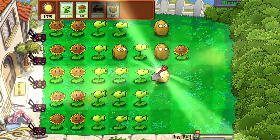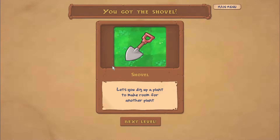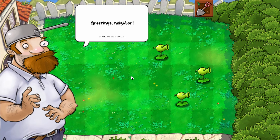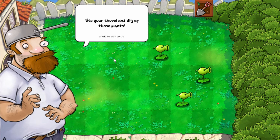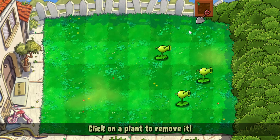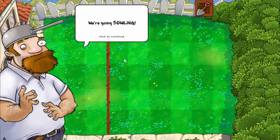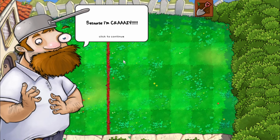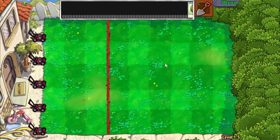We got a shovel. I think we can finally dig stuff up now. Oh, I get a tutorial. The name's Crazy Dave, but you can just call me Crazy Dave. Listen, I've got a surprise for you but first I'll need you to clear my lawn — use the shovel and dig up those plants. Let the digging commence. Okay, that was easy. Now for the surprise — we're going bowling! Here, take this walnut. Why'd I put a walnut in your hand? Because I'm crazy. Now go bowl me a winner. Okay Dave, thank you.